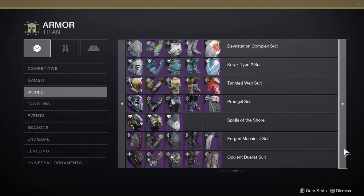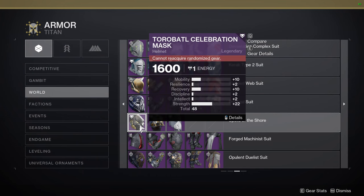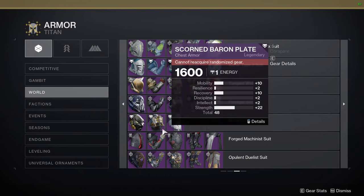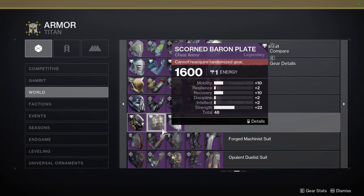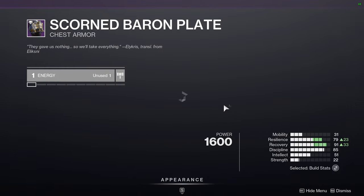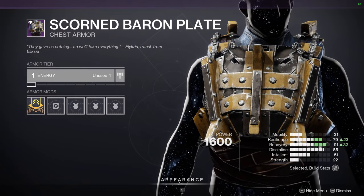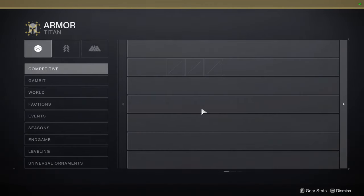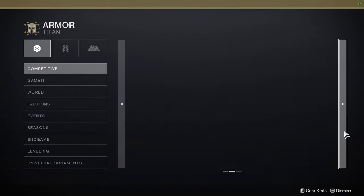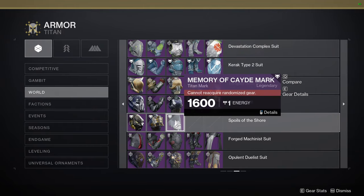Titans — the chest piece is definitely worth it. The helmet is the 'Wakanda Forever,' that's what me and my old clanmates used to call it. The Scorn Baron plate — I love this chest piece. That said, if you don't have the ornaments for combining with it, it's going to look pretty meager. And the mark — I really like that mark. It's really good for a casual set.